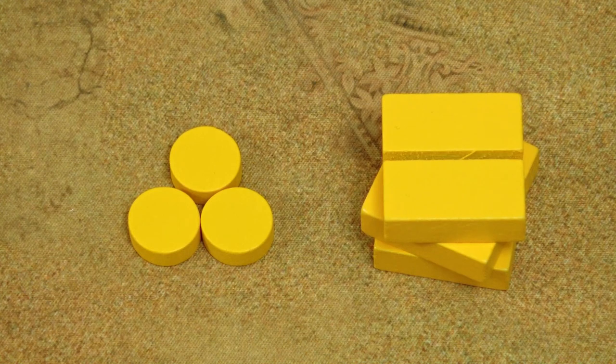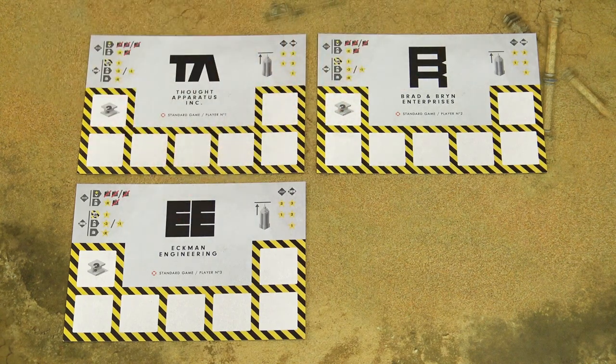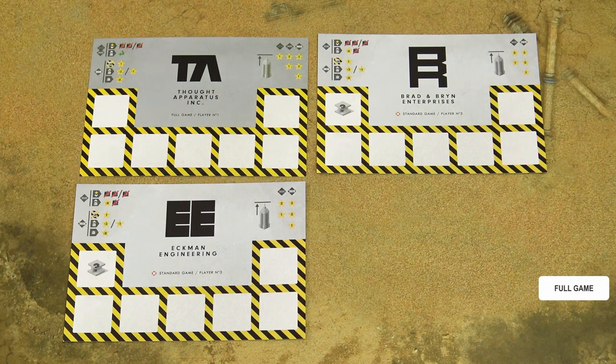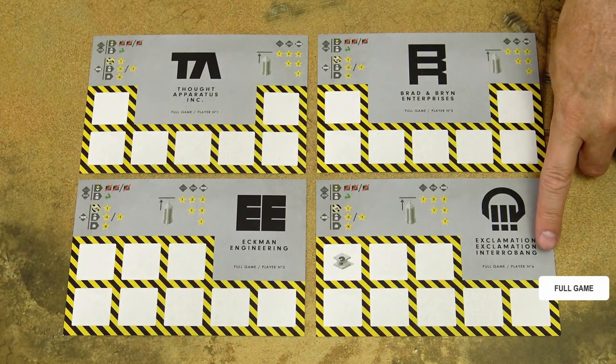Each player chooses a color and takes all the bases and markers of the same color. Take these base construction yards. For a three-player game, remove the player number four construction yard. In a two-player game, only use the player number one and player number two construction yards, and in a solo game, you will only use one. Deal one of these base construction yards randomly to each player. If you play the introductory and the standard game, use these standard game sides up. If you play the full game, use the other side. In the introductory and the standard game, each player randomly draws one floor and places it on this space in the construction yard. When you play the full game, only the fourth player in player order draws one random floor and places it in their construction yard.